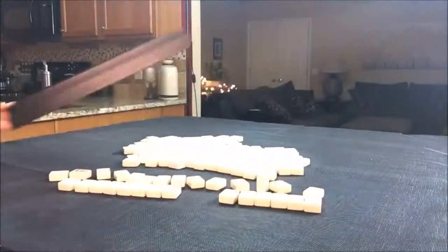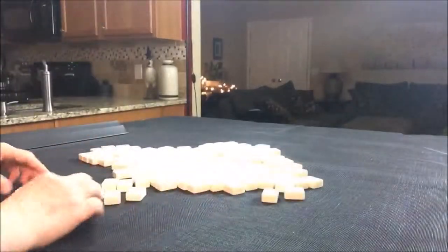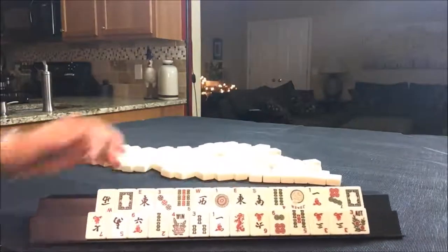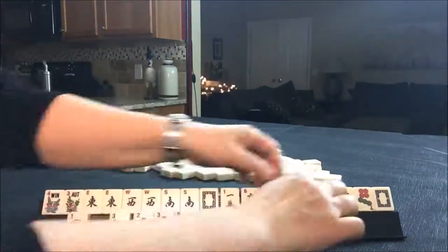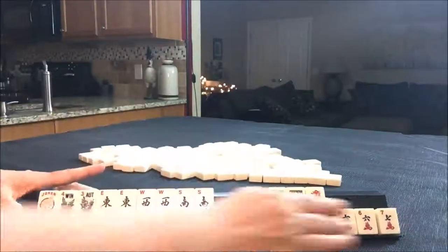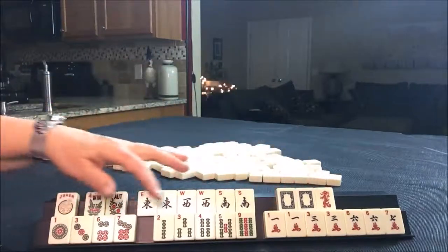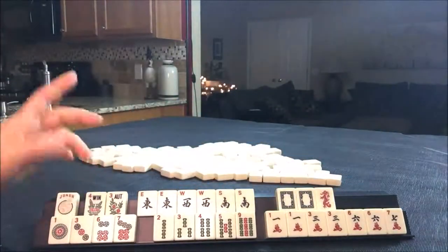This is one reason why this is a great exercise. Pair of flowers. East, west, south. White dragons. There's a red. We have two multiples here: 1 and 3 — 1, 3, 6. I'm thinking a 3, 6, 9 down on the bottom.